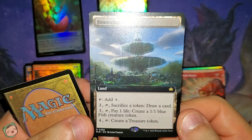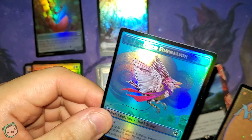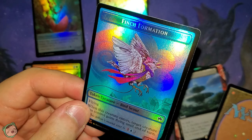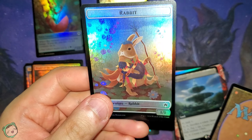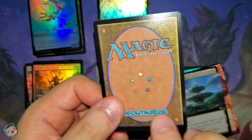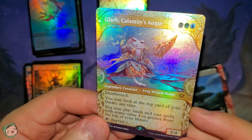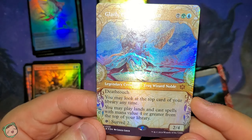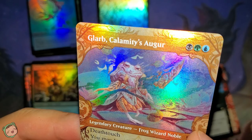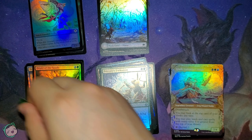Next up is the Fountainport — tap to add that. Two tap sac a token: draw a card. Three tap pay one life: create a one-one blue fish creature token. Four tap: create a treasure token. Let's see the token — we got a Finch Formation. Flying, whenever this creature enters, target creature you control gains flying until end of turn. Very adorable. The other side is a rabbit token — just a one-one rabbit token. Final card for the penultimate pack: Glarb, Calamity's Auger for black green blue. Deathtouch. You may look at the top card of your library at any time. You may play lands and cast spells with mana value four or greater from the top of your library, then tap: surveil two. Look at that grin — that's cool.